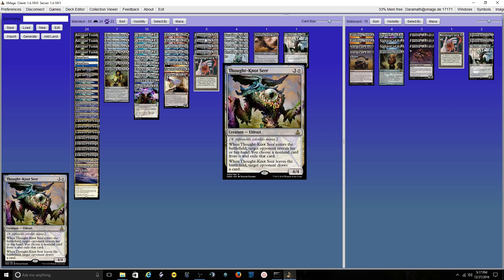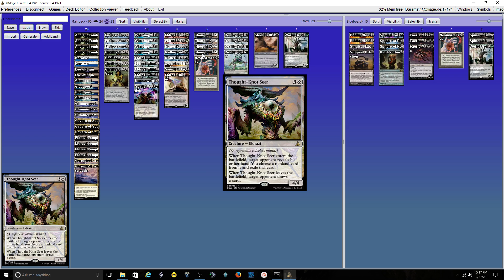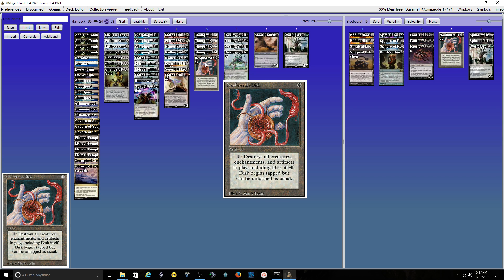For 4-drops, I have 4 Thought-Knot Seers, which is the standard — I really don't need to explain that. I run one Nevinyrral's Disc in the main, which is another oddball choice. I did this in the Columbus build with this type of list. From that build to this build, there have been a few changes, such as Karakas, Eldrazi Displacer, the Obligator, and the Worldbreaker. Nevinyrral's Disc was in, O-Stone was in, and some other stuff including a Metamorph and Wastelands.